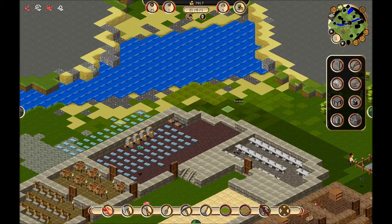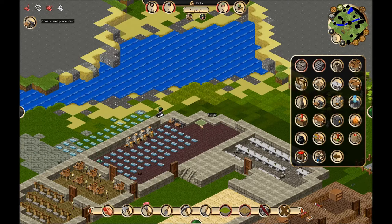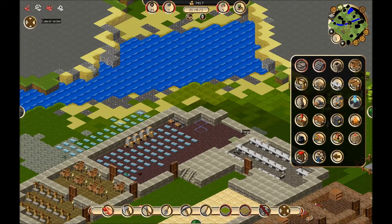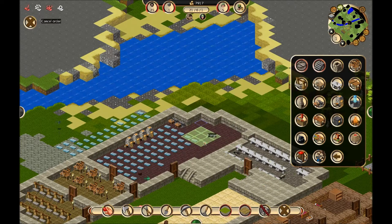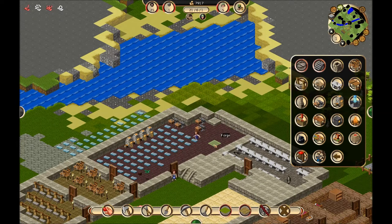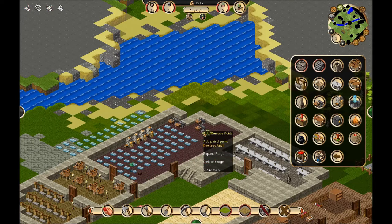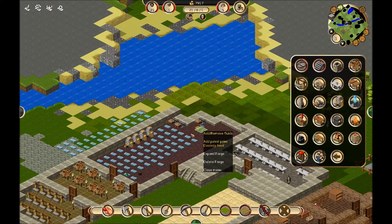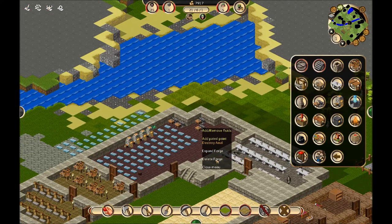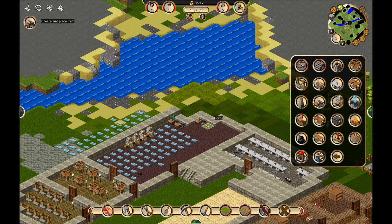People always treat puns as the lowest form of comedy. I accidentally placed a random anvil in the middle of the room, so I'll cancel that. I command you to cancel! Well then, that was money well spent. I could technically remove the entire floor plan and replace everything, but I'm going to be a lazy bum. I really do hate doing that, because that anvil cost me a fair bit of cash. But what can you do?